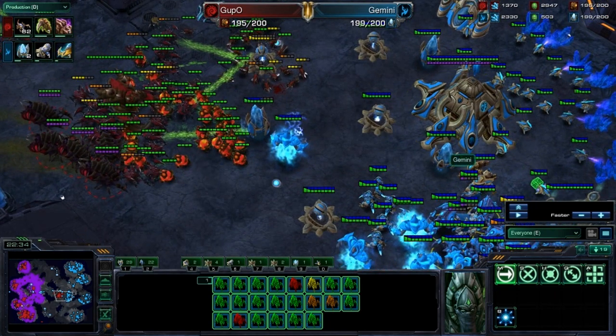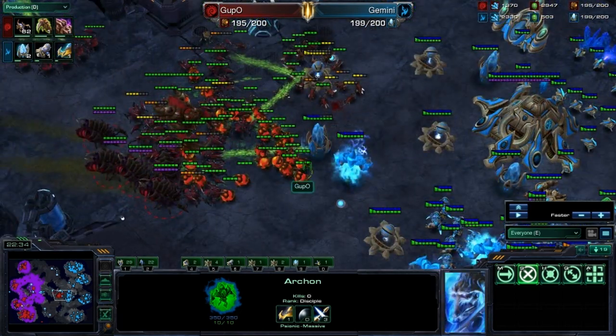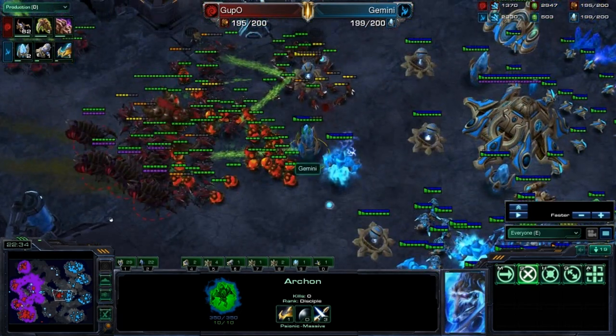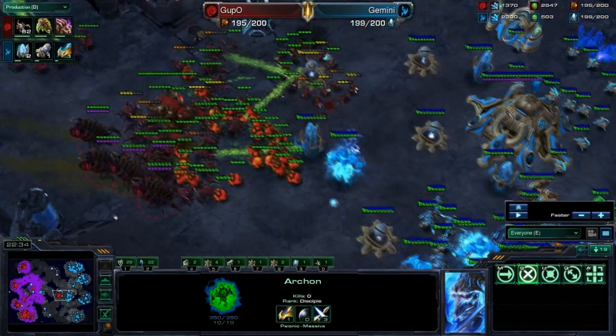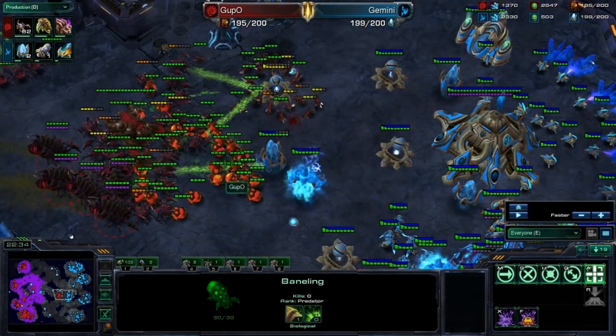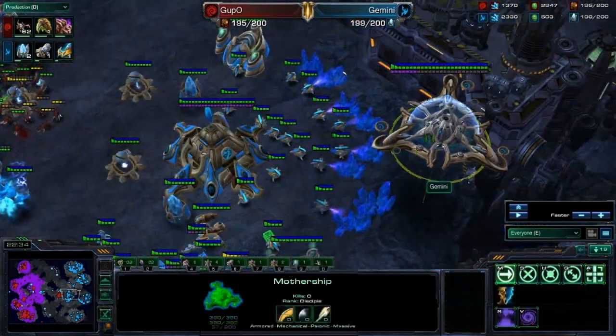But if I did have Storm, that would be even better. Them trying to attack into cannons like this — it is pretty suicidal, especially with Warp-Ins. So if you can get this kind of situation set up, then it's going to be really good. The Mothership is also out, so that's going to be great. There are no Overseers in sight — there's one back at his base for DTs.